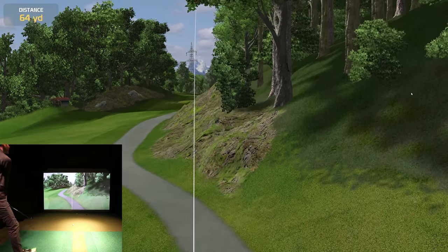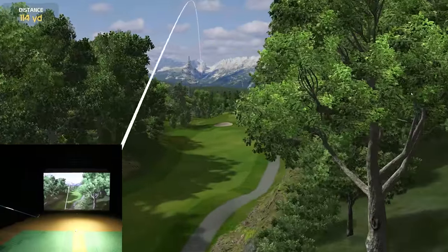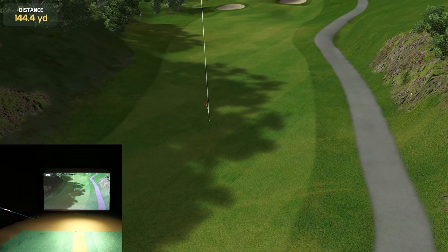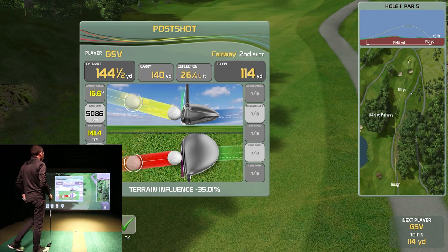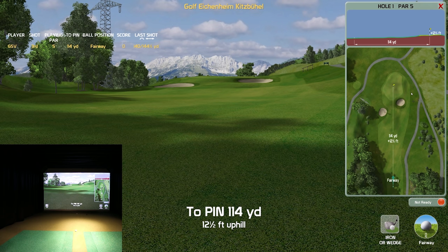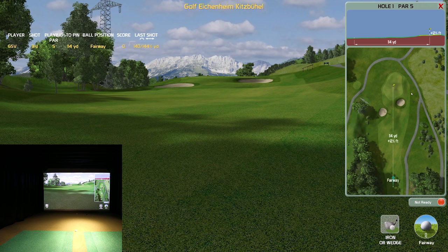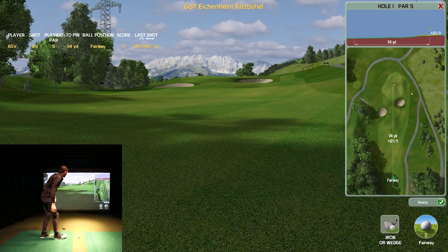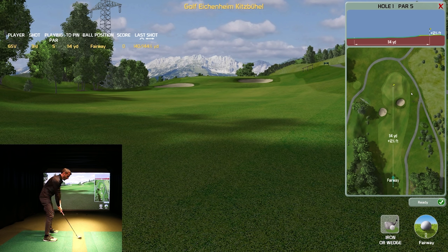I faded it around there and swung hard because I knew I was going to get penalized for the rough — and sure enough, look how far this ball went: only 144 yards. It said a 30 to 40 percent deduction. Now we have a long approach shot — 114 yards, 12 and a half feet uphill. I think I can get a 50-degree there as long as I jump at it. 12 feet isn't too far — this club can carry 115 pretty easily.